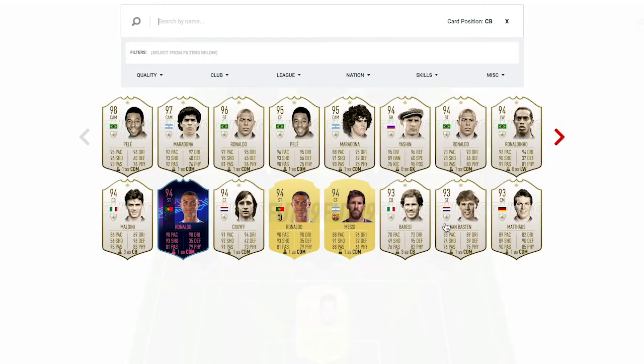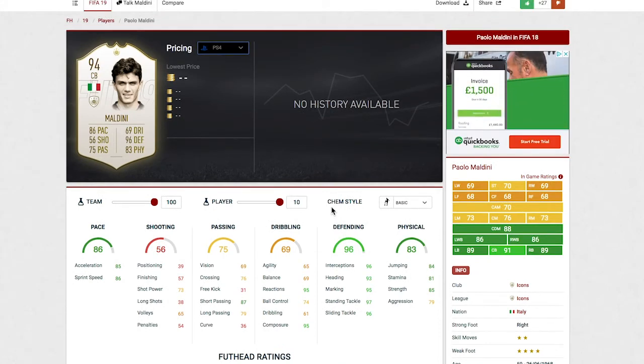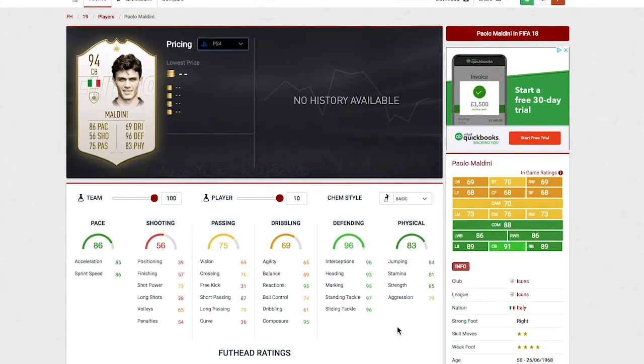Moving over to the first centre-back position, we do have the one and only Maldini. He is one of the best centre-backs on the game. I think the only bad thing about him is he's a bit short at 6'1". A lot of people do like 6'3", 6'5" defenders, but he's still very, very good, especially in a 3-at-the-back formation — I really don't think it'll make too much of a difference. Those in-game stats are just absolutely insane — some crazy pace, really good defending, and really good physical. Also has a 4-star weak foot, so it's all-round a very, very good card.